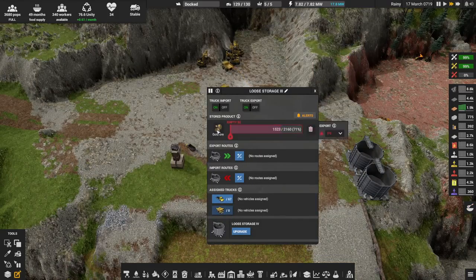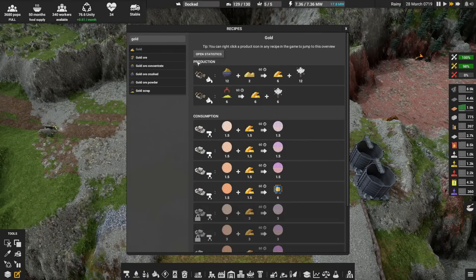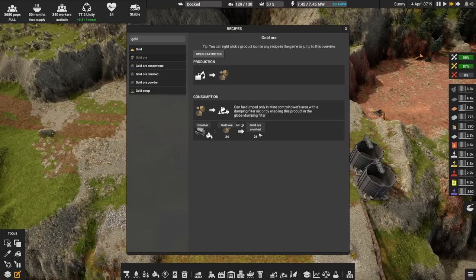Let's have a look at the gold ore. Gold ore can be dumped, but I don't think I'm going to do that. It goes in a one-to-one ratio for gold to crushed gold.